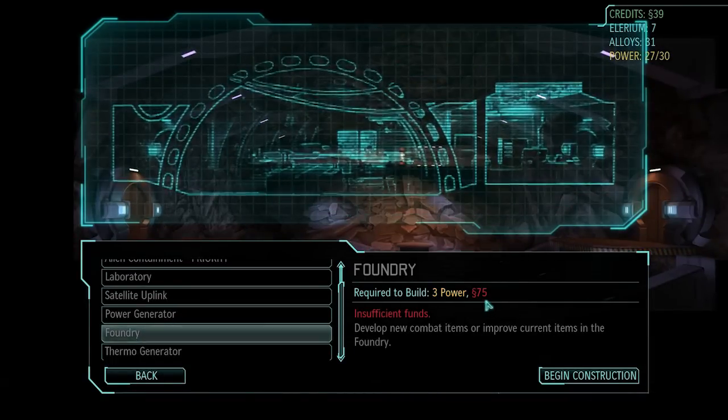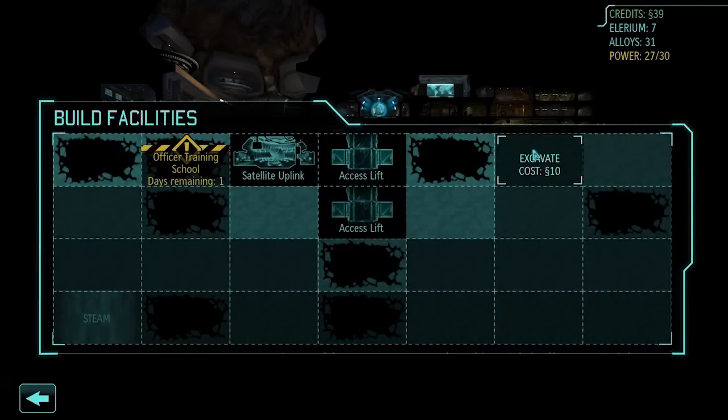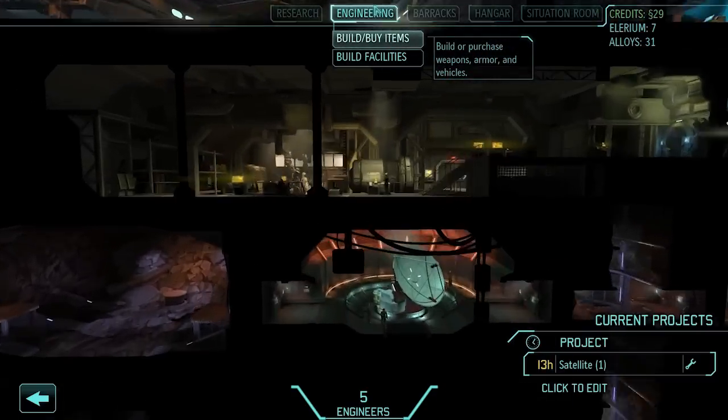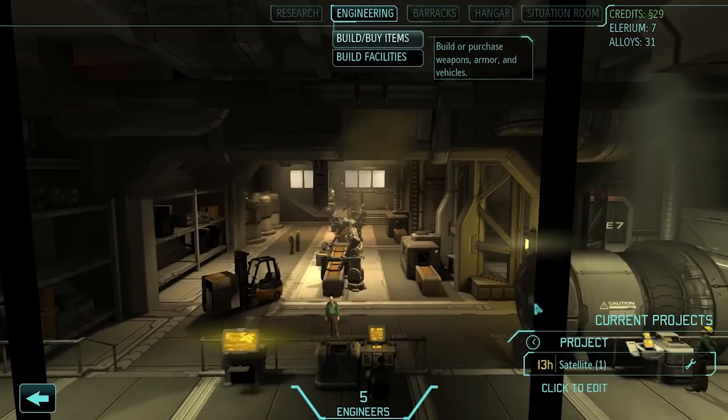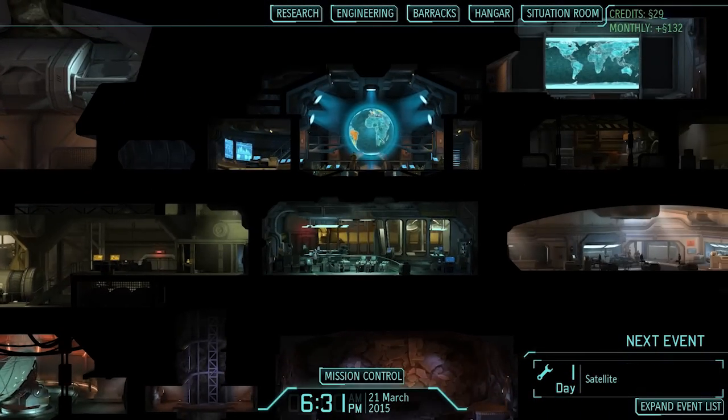The Foundry is only 75 credits but it's three power. I need to build another power generator. I'm gonna excavate that too — I'll put two power generators together so I can get an increase from it.